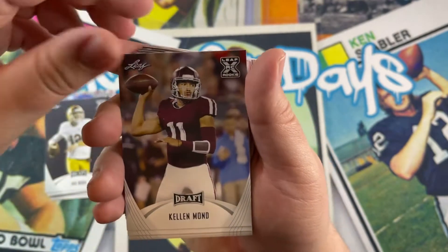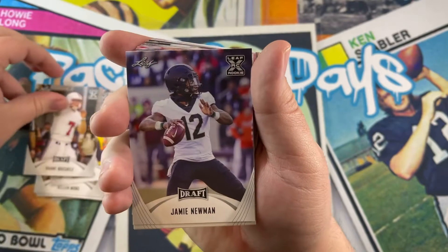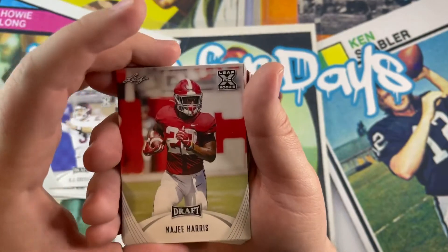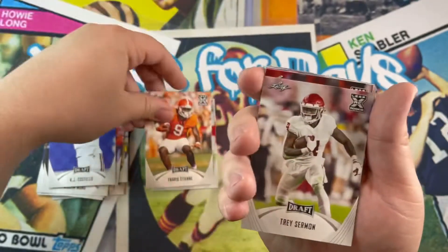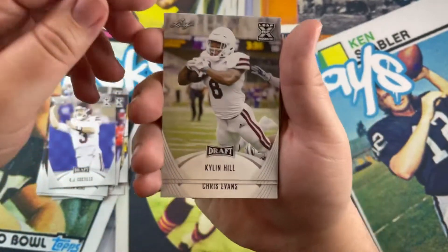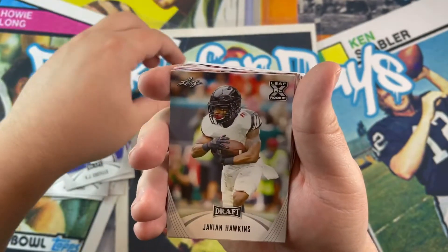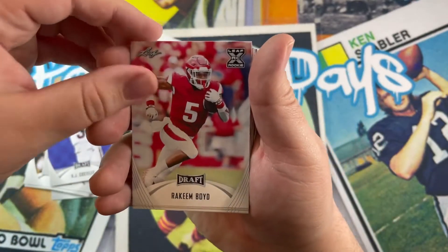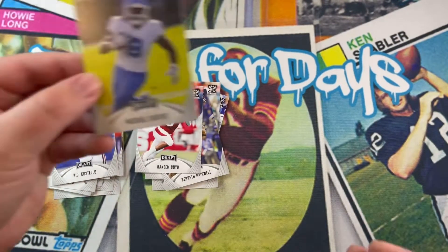Does this come with like every quarterback? Sorry if I butcher the names, guys — not too familiar with all the guys here obviously. Najee Harris — here come the running backs, should be a solid running back. Travis Etienne, Chuba Hubbard, Rhamondre Stevenson Jr., Chris Evans, Gainwell, and Michael Carter — sorry, just dropped one, give me one second.